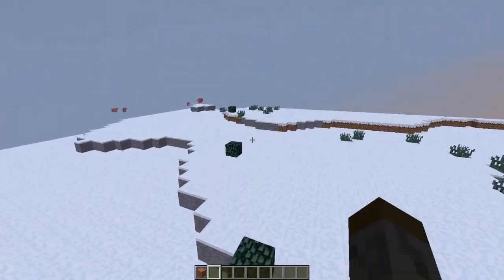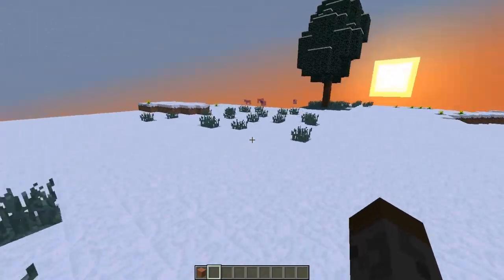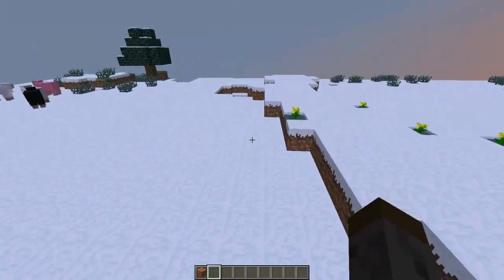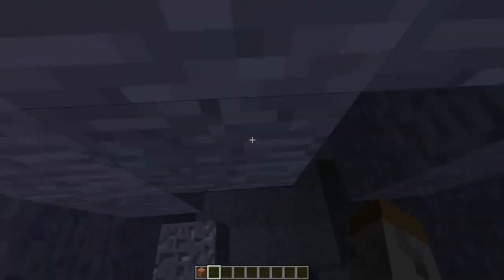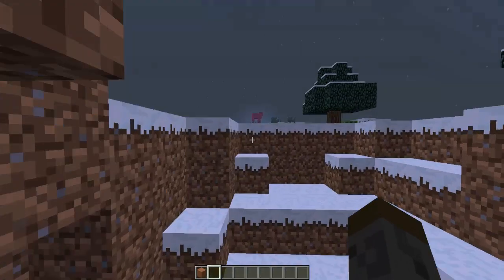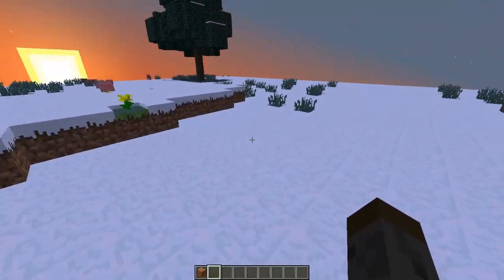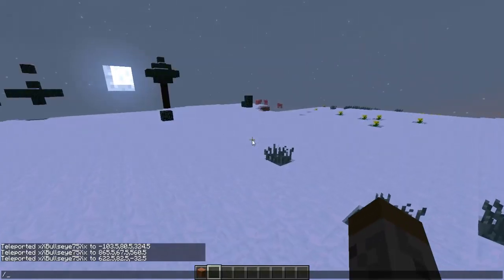I don't know why there's random leaves there — I might have placed that, yeah I was messing around earlier. But this is pretty cool, I like this biome the most actually. It's easier to spot caves and everything, and I think it's easier to get materials. If you're placed right here it'd be easy to get everything you need.